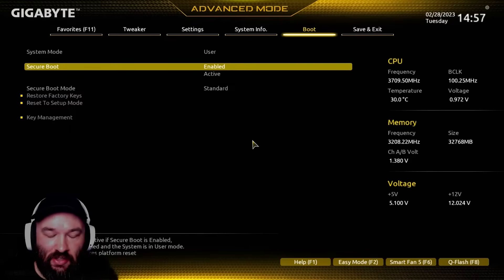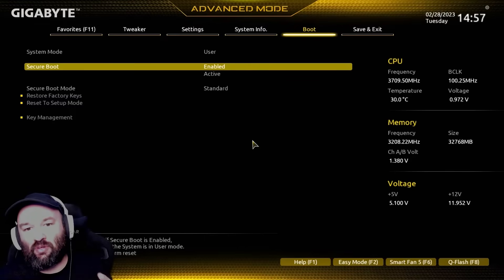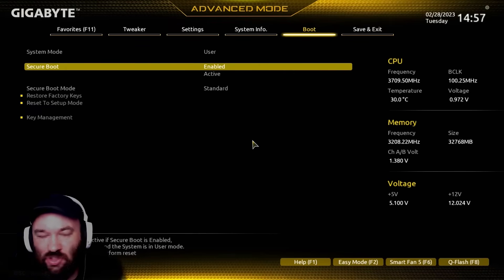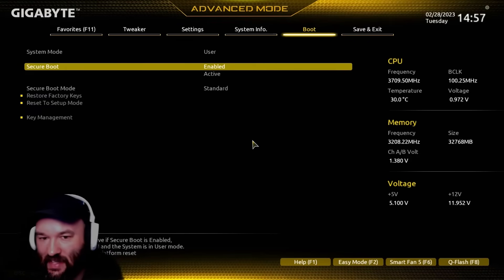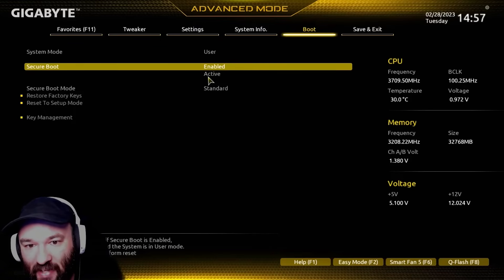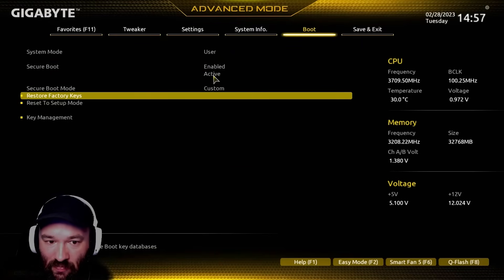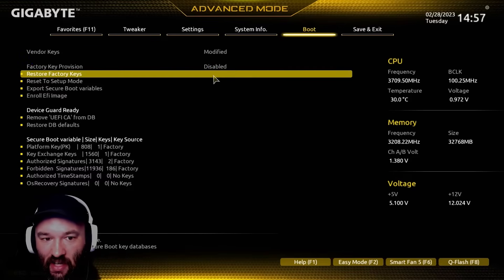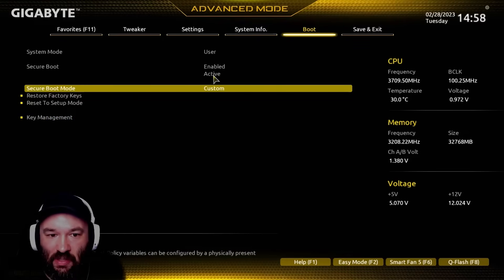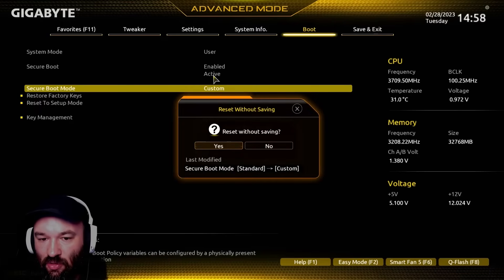Now, you may not be able to enable this — you may be prevented. It might pop up an error that says something like user mode incorrect, cannot change, something like that. It'll basically say on your screen that secure boot is enabled but inactive. So if you've got that issue, what you actually need to do is change your secure boot mode into Custom, jump down to key management, and restore the factory keys. If you do that, it will basically restore the key that should be loaded in there, and then you want to set this back to Standard. Then we should be able to reset that.